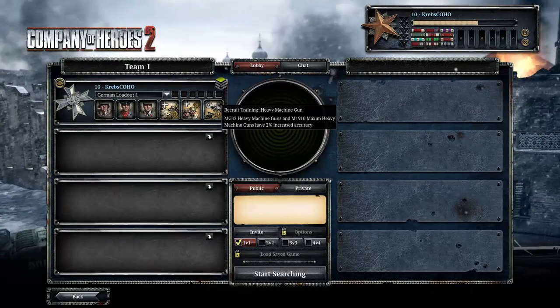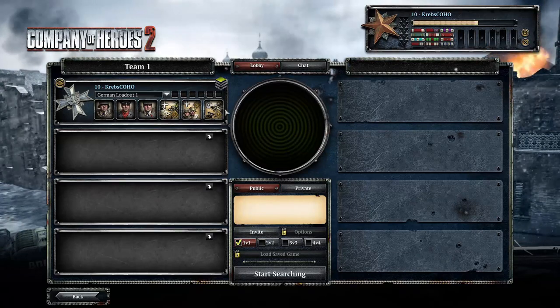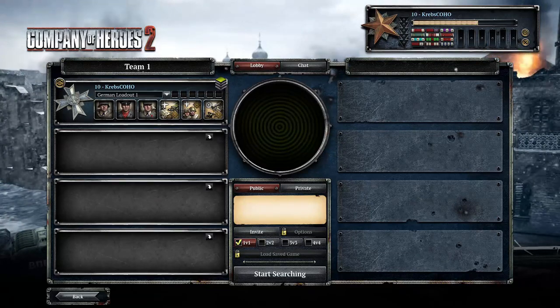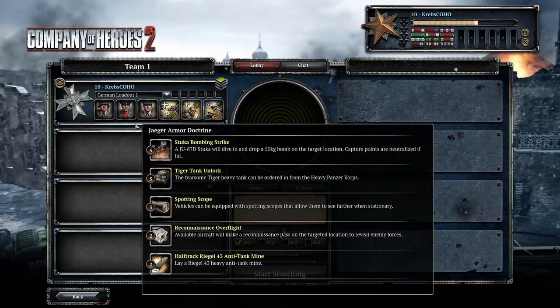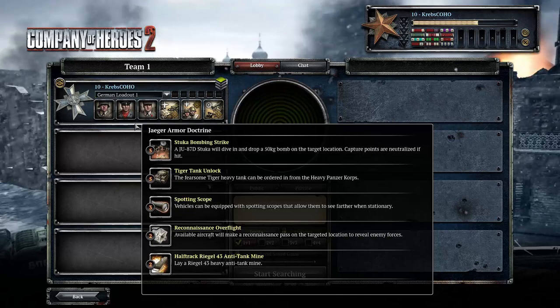Good evening my friends, it's Krebs here and today we're going to be playing a little bit of Company of Heroes 2. We are going to be playing as the Axis this time because as I said in the last episode, that's what we're going to do next. So Krebs, what do you have on show for us today?